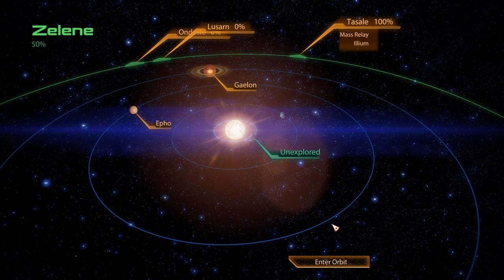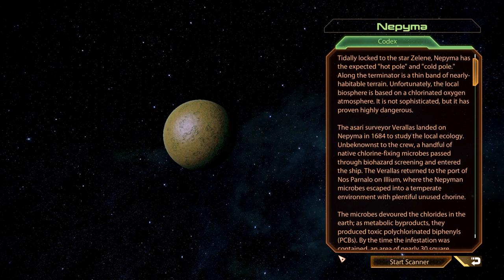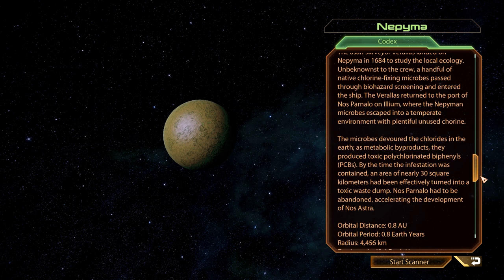Planet number three is called Nepima — described as nearly habitable if it wasn't for a highly toxic atmosphere. Still, with tons of iridium available you can get some worth out of this one, so if you're lacking that mineral consider a quick stop.